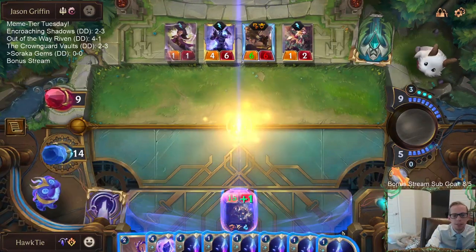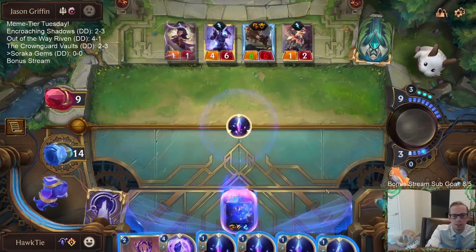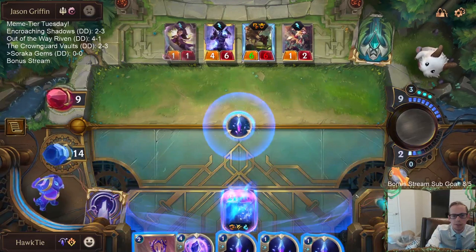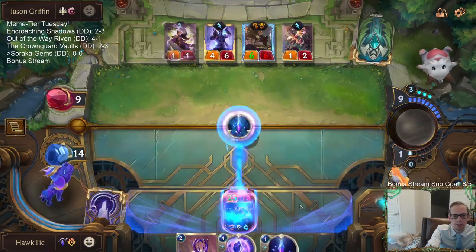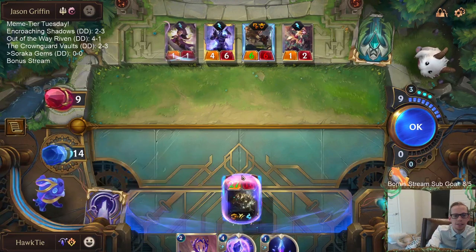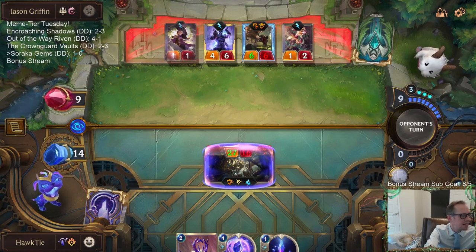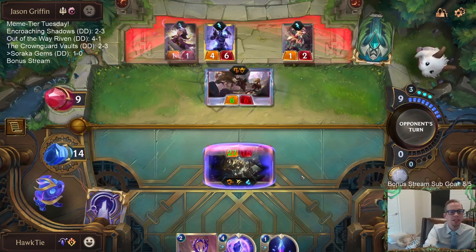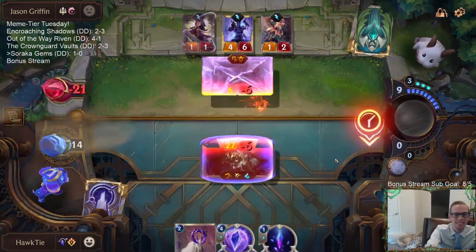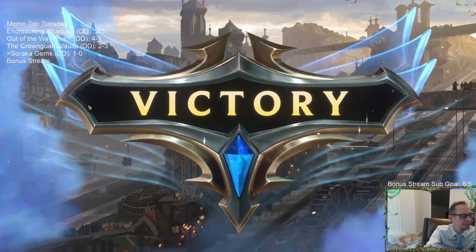All right, now we gem up this Assembly Bot and it has overwhelm and it's gonna be big - each one of these gives it plus two plus two basically. Shards of the Mountain - Assembly Bot, the old 27/16, overwhelm with spell shield. He's unstoppable. Basically build your own Pursuit of Perfection - like the catastrophe, that's what we're doing here, we're building our own catastrophe. GGs! Build your own catastrophe - that was pretty sweet. Soraka Gems.